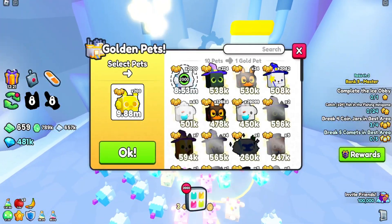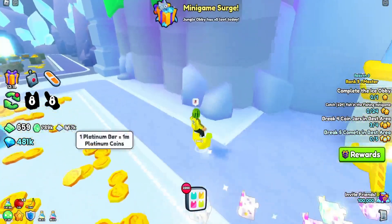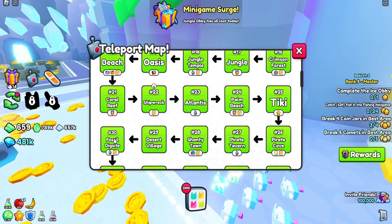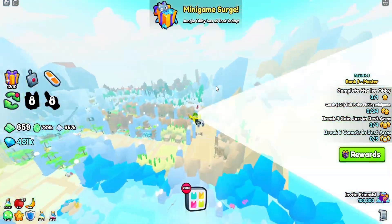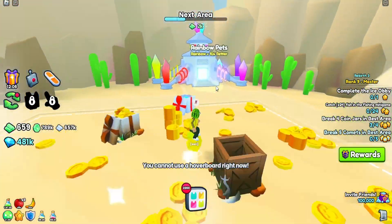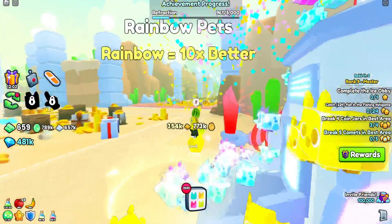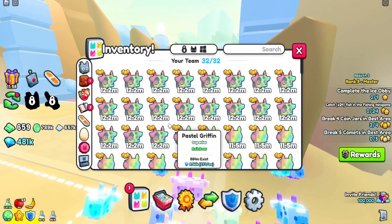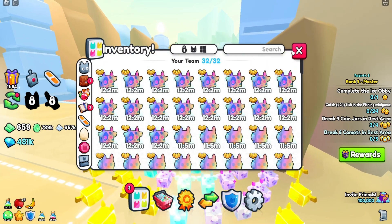Let's make them golden and then let's make them rainbow. Now we got 20 rainbow of them. This is what our team is looking like. I could use some more pet slots but I don't really have the gems for it currently.